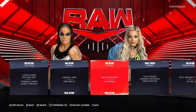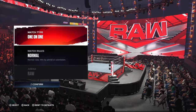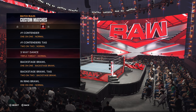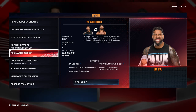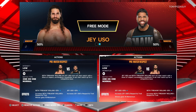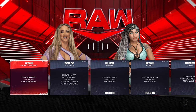We have a proving ground match set, a triple threat, a couple of singles matches for the women, and another women's match. I actually want to change one to start the show with a backstage brawl, just to keep it interesting. For the Jey Uso rivalry action, we'll add a pre-match respect action — so Seth Rollins is going to show pre-match respect going into the proving ground match. Let's start the show and see how it plays out.